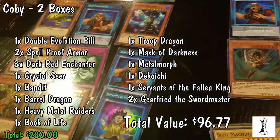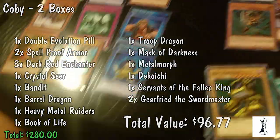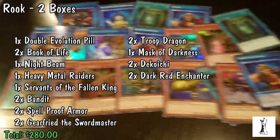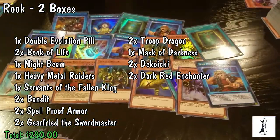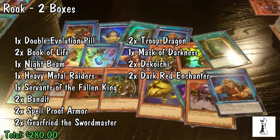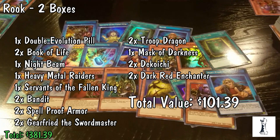Kobe definitely getting his money's worth. And then finally we have myself — I also opened 2 boxes that evening. I pulled the Double Evolution Pill, 2 Books of Life which I'm really happy about since I'm trying to build a zombie deck, Night Beam, Heavy Metal Raiders, Servants of the Fallen King — not too interested in Skull Servants but a couple people I know are — 2 Bandits, 2 Spellproof Armor, 2 Gear Freed the Swordmaster, 2 Troop Dragon, a Mask of Darkness, 2 Decoichi the Choo Choo Train, and 2 Dark Red Enchanter. That's 19 foils from the two boxes I opened, with a total foil value of $101.39.